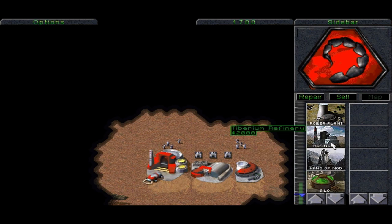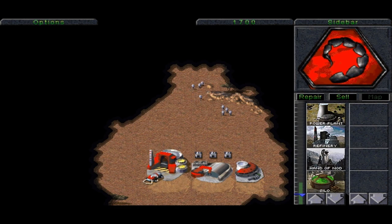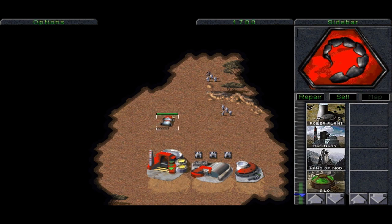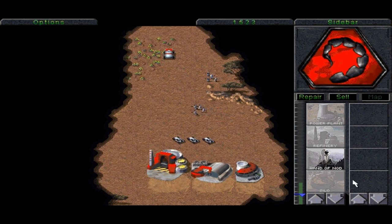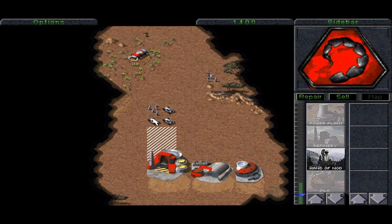The other buildings we have are Hand of Nod and Silos. Hand of Nod is basically the Nod barracks — it's used to train infantry. Silos are used to hold extra Tiberium because the refinery can only hold 1,000, and a silo can hold 1,500 and they stack. So if you have two silos and a refinery, that means you can hold 4,000 Tiberium altogether. The next thing I want to do is build a Hand of Nod so we can build some infantry. This is only the second mission, so as we get further through the campaign, more buildings and more units are unlocked.